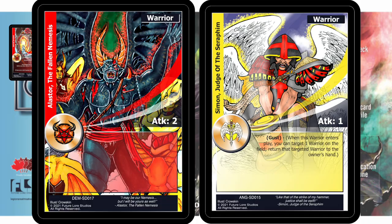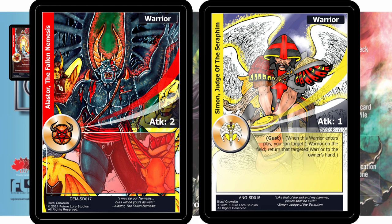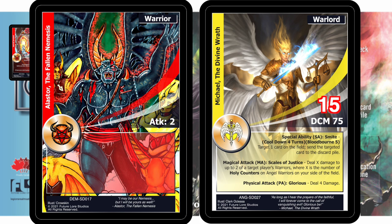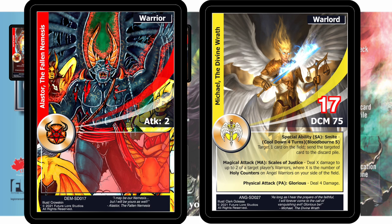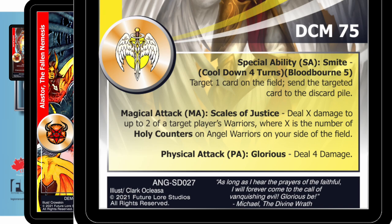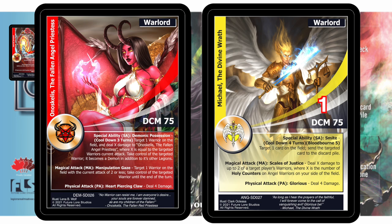There are three scenarios for battle: warrior vs. warrior, warrior vs. warlord, or warlord vs. warlord. In a battle between two warriors, both clash simultaneously and deal damage to each other based on their current attack power. Warriors not destroyed return to their original attack power at end of turn. In a battle between a warrior and a warlord, the attacker does not take damage — if the warrior is attacking a warlord directly, the warlord takes damage equal to the warrior's current attack and no damage is dealt back to the warrior.